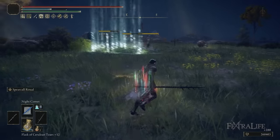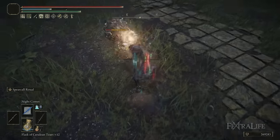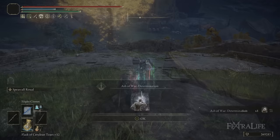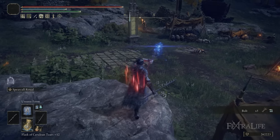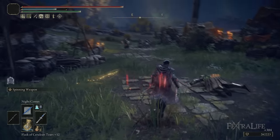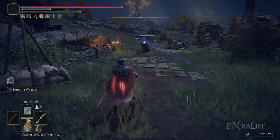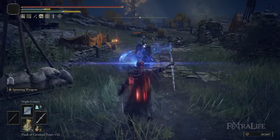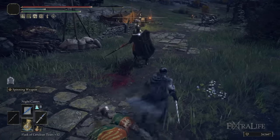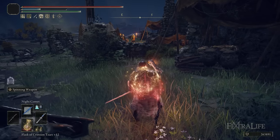We're using the Carrion Regal Scepter to get the most damage out of Night Comet. We cast with the Staff of Loss in the left hand, giving us the extra 30% damage bonus, while the better sorcery scaling of Carrion Regal Scepter is in our right hand. This lets us absolutely melt things with Night Comet. Spear Caller Ritual handles AoEs and big enemies, while Night Comet picks off single targets from range or ranges down aggressive bosses.